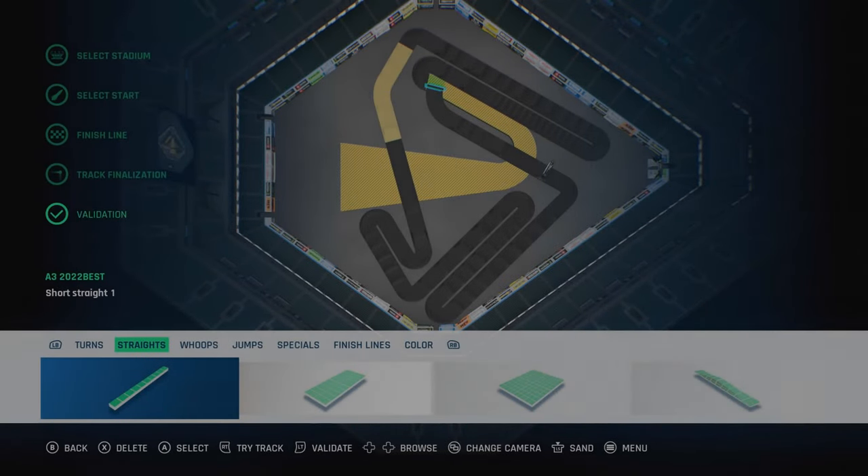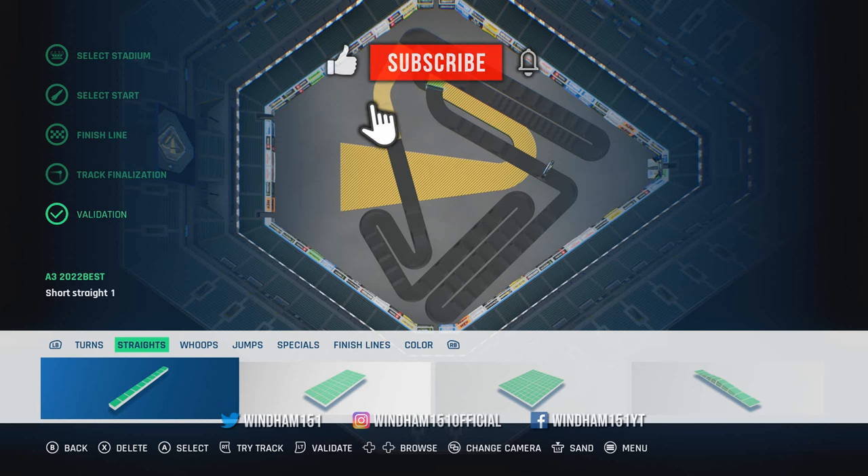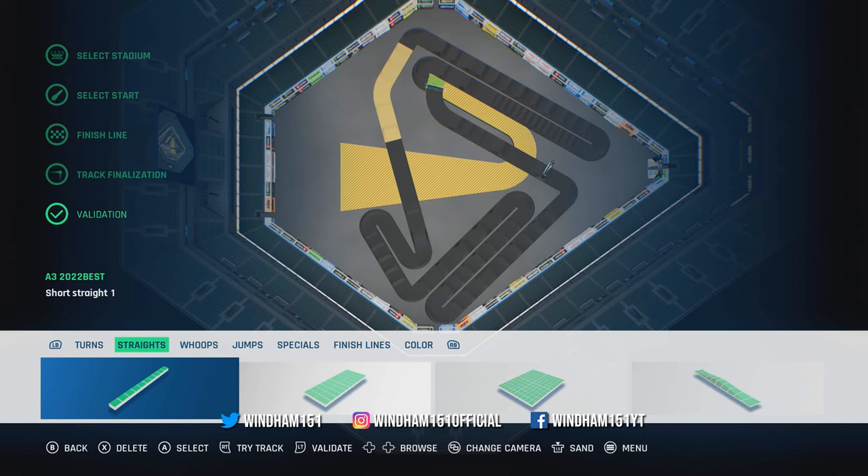We are back with more Monster Energy Supercross 4 - today we have A3 2022. We had A2 which was a pretty sweet track, and Glendale came out awesome. This track came out well but has a weird part: the true first turn should be a big 180 with a smaller 180 inside it, so it isn't perfect. But we tried our best and everything else is pretty much the way it should be.